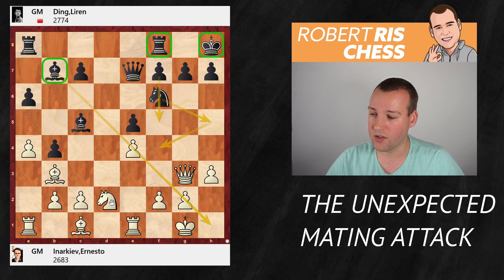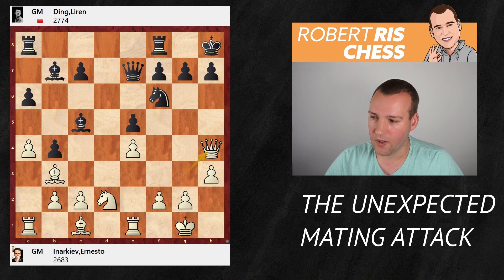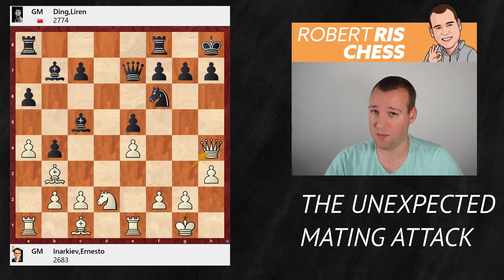Things are absolutely not easy for White — the knight cannot move away. If the knight moves, say to f1, the pawn on e4 is no longer sufficiently defended and Black can just take with the knight. Therefore White plays Queen h4, protecting the pawn on e4. The knight is pinned and cannot move because the queens are opposing each other. The big question is what is Black going to do now, and the next move is something you would probably not have expected at all.